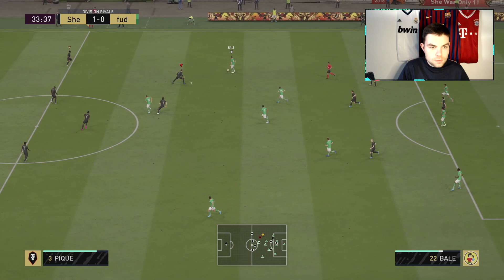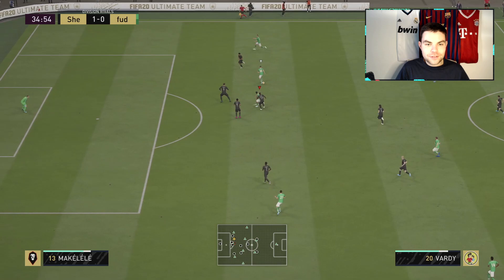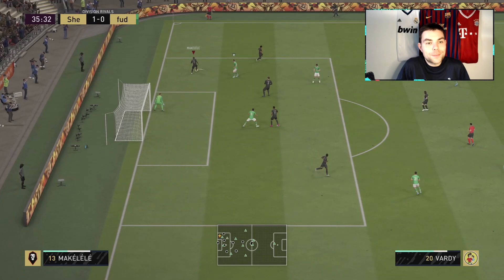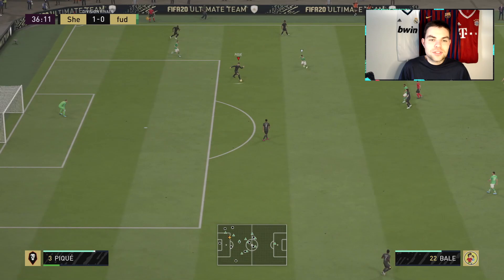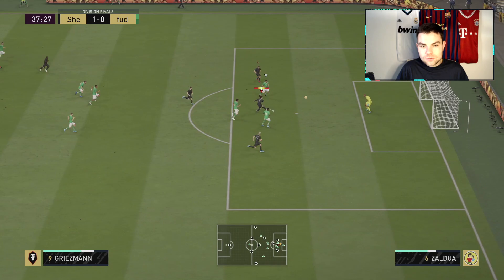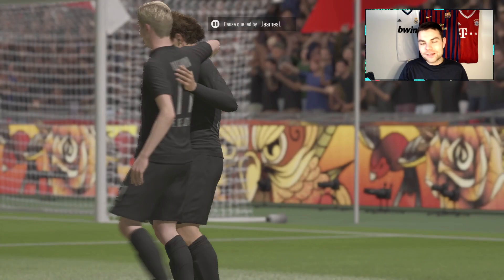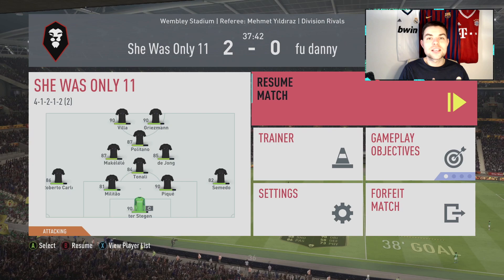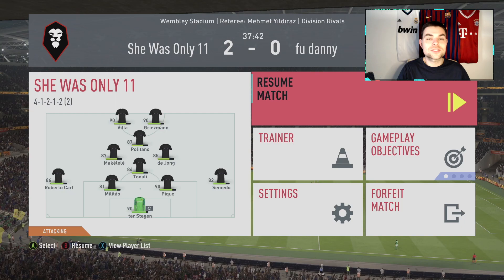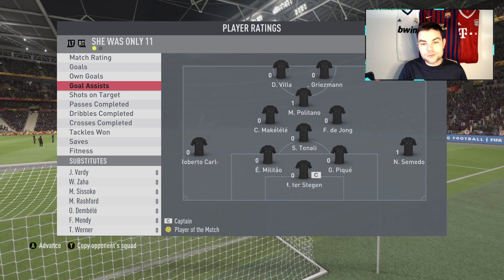Griezmann gets on the ball - unlucky, can't finish. Makalele doesn't even come up for the corners. He just has that mindset of being our defensive beast, and he does quite often win you the ball back. He's won me the ball back - it's just so good. And he's so fast. With that shadow chemistry style I think that is key - you get really nice 90 pace and he can do so much for your team, having a great contribution just like an N'Golo Kante would. That's 2-0, all started with Makalele winning the ball in our own box. We get the rage quit - great performance from Makalele.